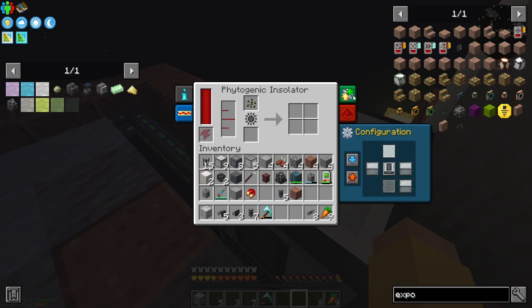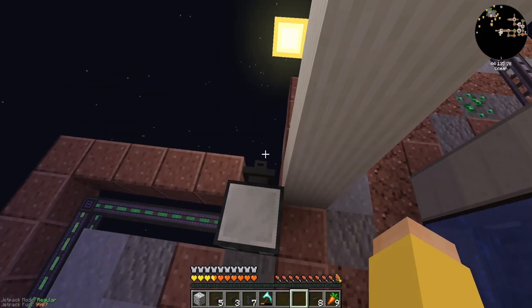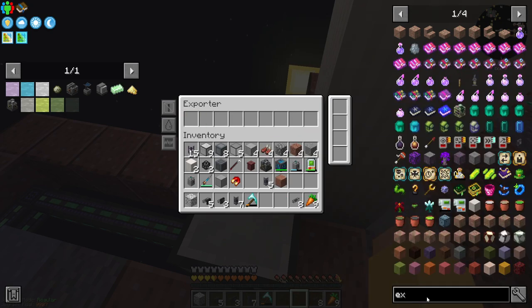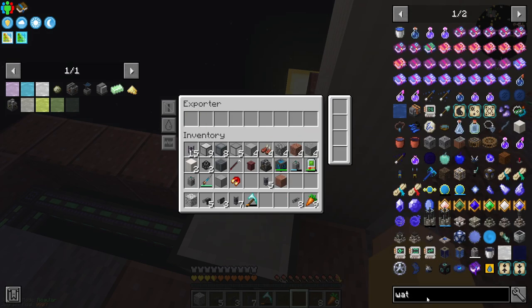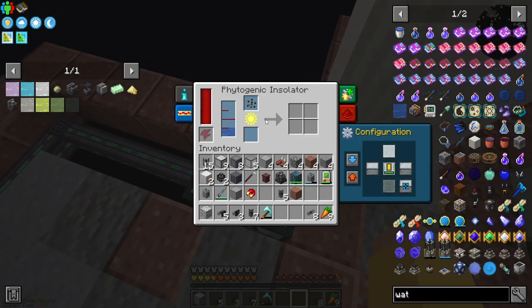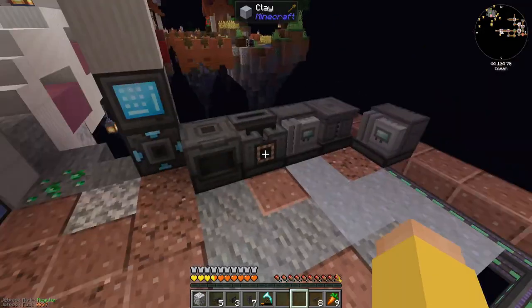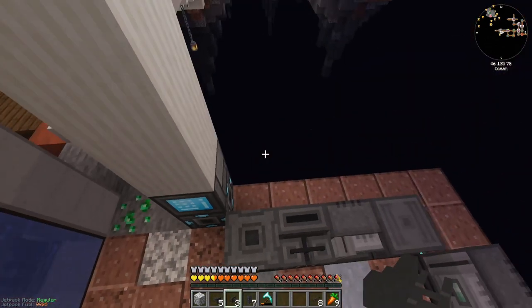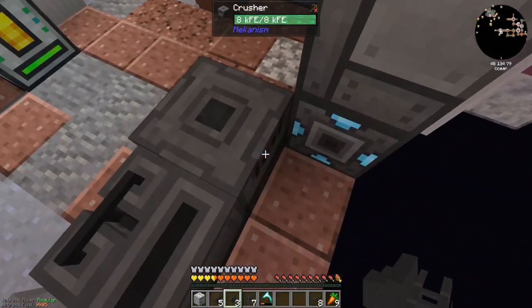I can set you to import on the back, and you are just going to import water — fluid, water. And hopefully if I did this correctly that pulls from my system. It does. So that's going to start just cranking out melons for me. I know that I do have some melons already in the system, so we're not going to super worry about it for now, but eventually I could run out. So it would be good to have that there.